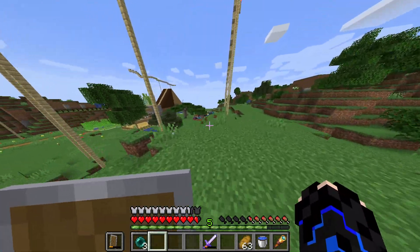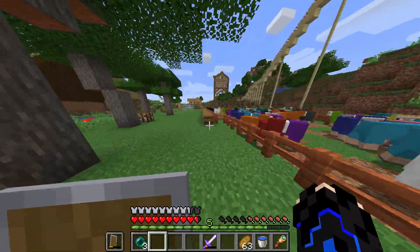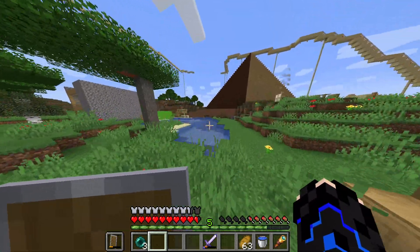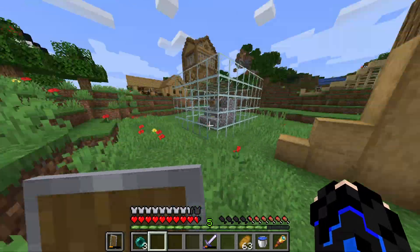Hyper is building a new house right now but hasn't really gotten to finish it. Here's the sheep farm — we have every single color sheep except brown. We do have cocoa beans but we just don't feel like making a brown sheep. My friend made that.